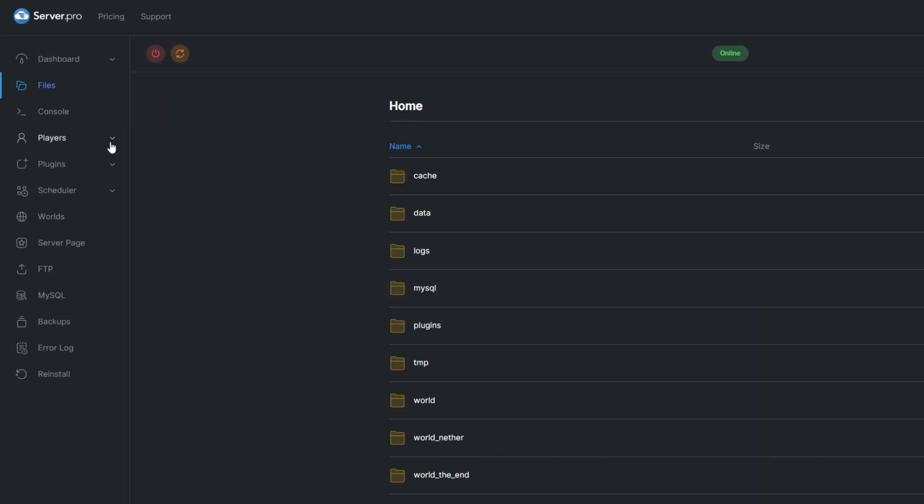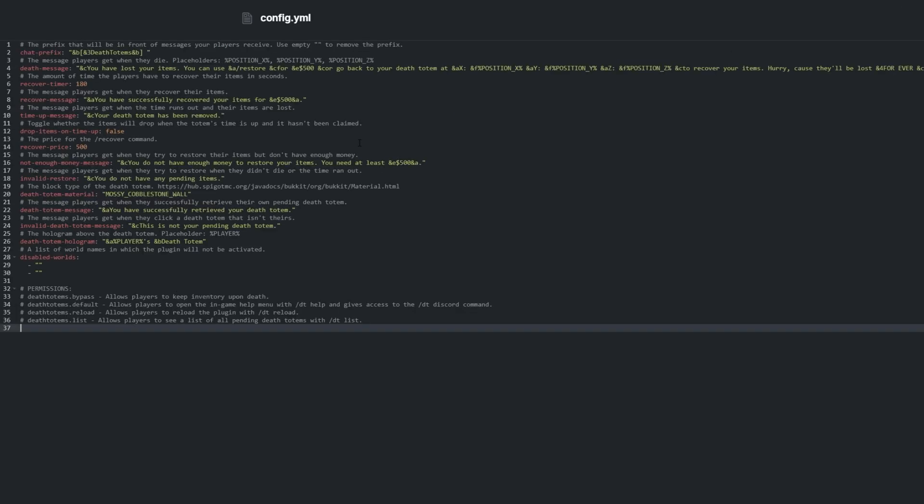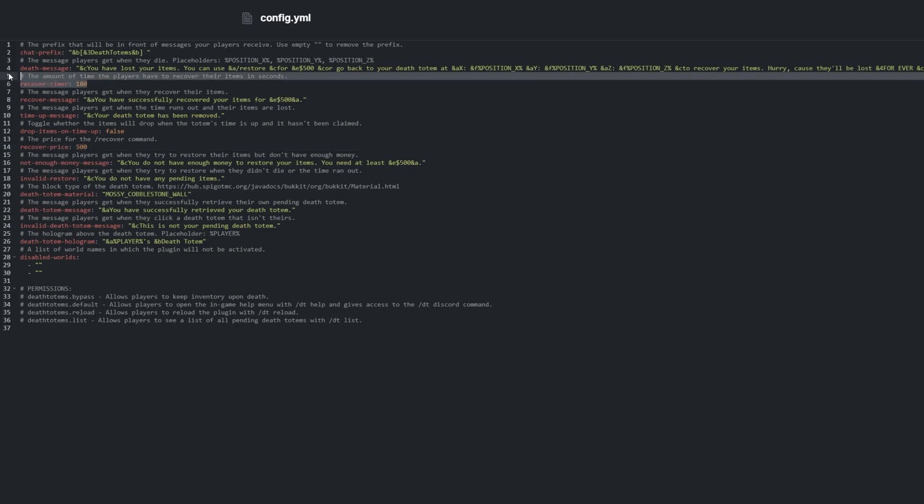Locate the config in the plugin folder. The plugin is rather simple, so there's only one file with some settings inside. Config.yml contains all the settings you'll ever need. In here, we can change the chat prefix for messages returned by the plugin, as well as some localization such as the death message, recovery message, time up message, not enough money, and some other messages. We can also customize the recovery price to change how much a player needs to pay to get their items back. You can also change the recovery time, so players either need to rush back to get their items or pay faster, or you can have a more relaxed time recovering them.